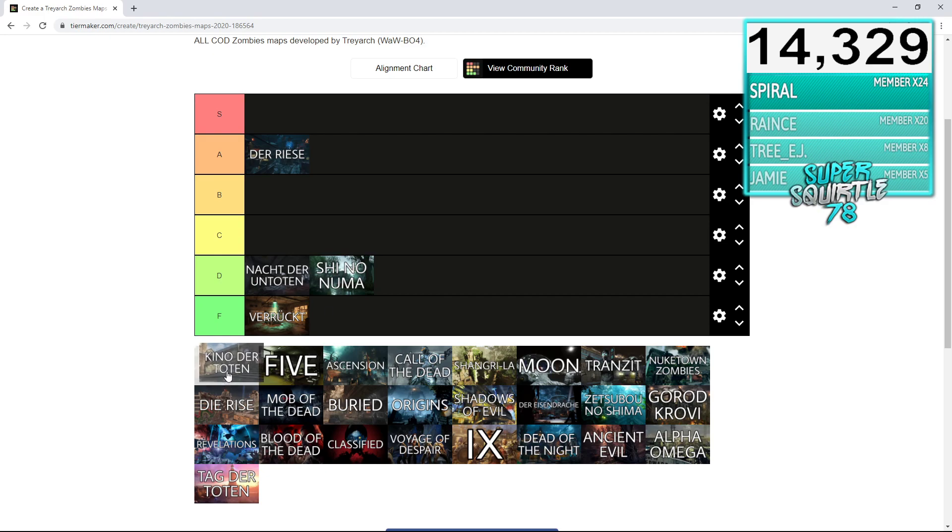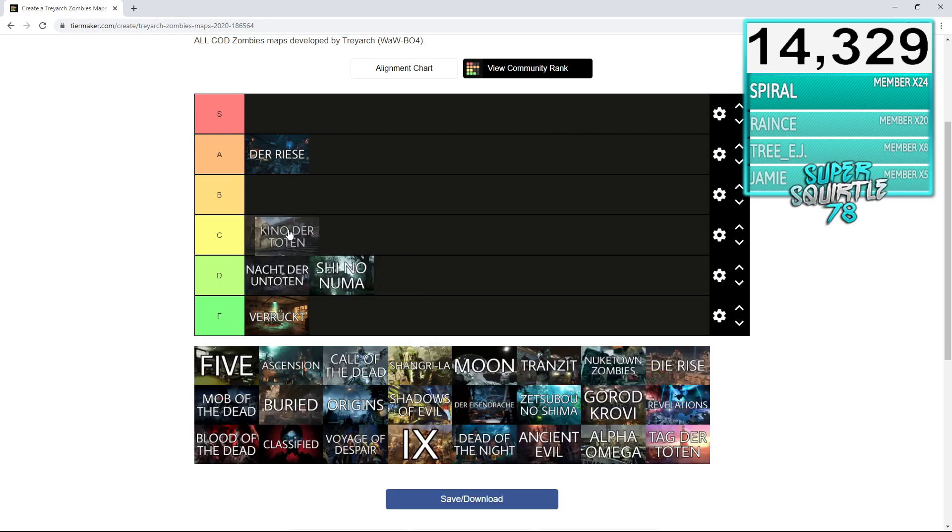Our next map is Kino der Toten. I'm gonna be 100% with you guys — I feel like Kino der Toten is very, very overrated, and I'm gonna have to give it a B rank. The reason I say that is because Kino der Toten is the first map on Black Ops 1, but I feel like there wasn't really much that changed from World at War to Black Ops 1. We got nova crawlers, and it's not even really a whole new Pack-a-Punch system since it's still the teleporting thing. I think Kino definitely deserves B rank.